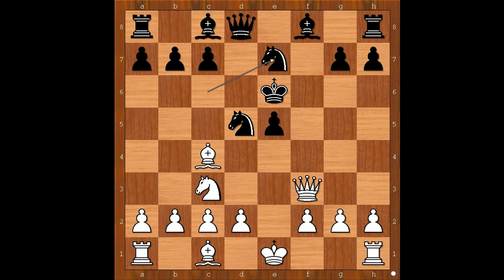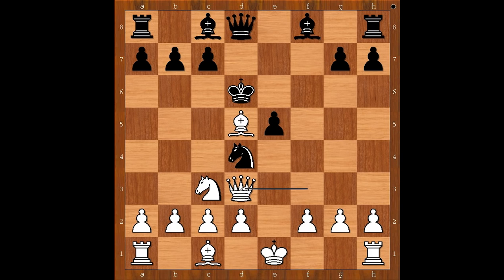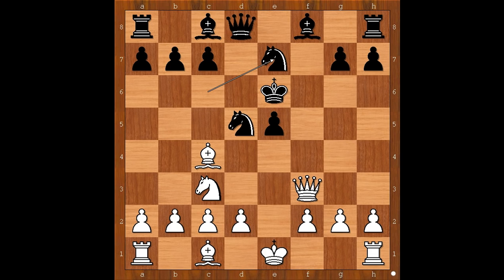King to e6. Knight to c3 — pressure is on the knight on d5. Knight to e7. Knight to b4 is more tricky. Sometimes black plays knight to d4, and one line goes: bishop takes on d5 check, king to d6, queen to d3, c6, bishop to e4, and king to c7. Back to our game. Knight to e7 was played.